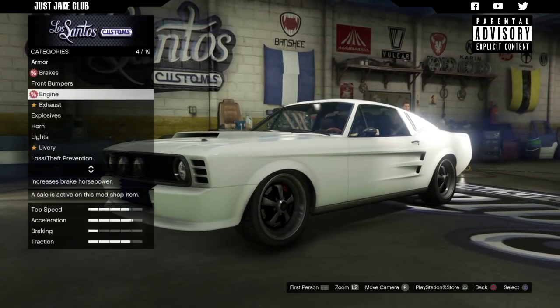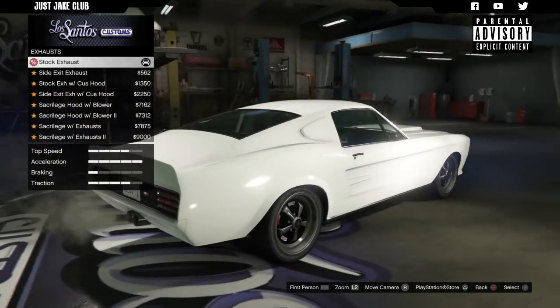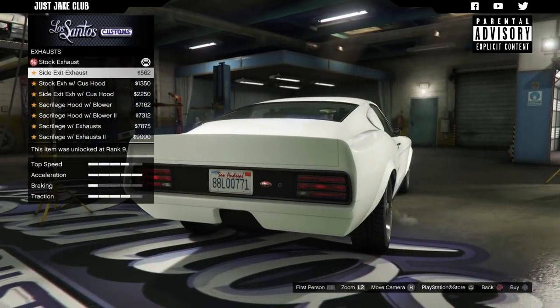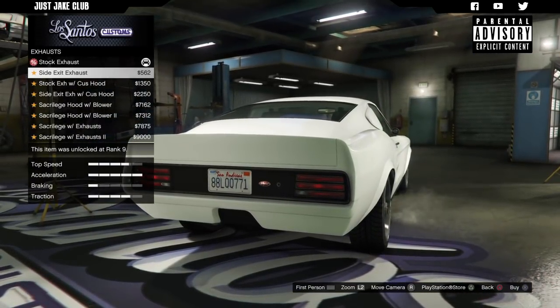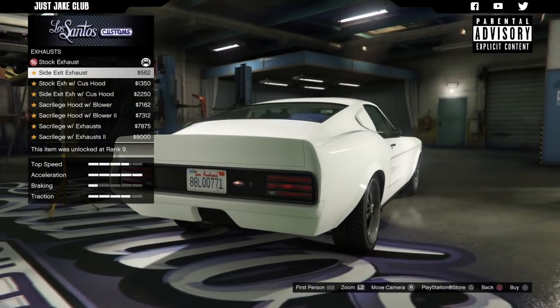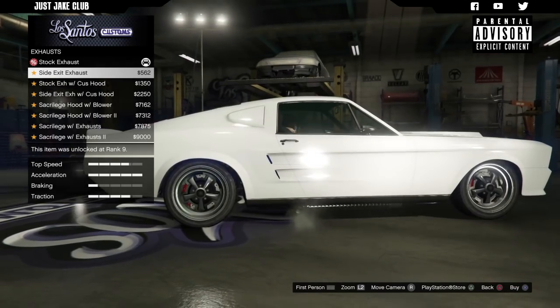We don't get an option for the rear bumper, so we're going to go straight to the engine and grab a level 4 engine upgrade. For the exhaust, the stock exhausts actually look pretty cool. There's a side option which puts a little block over that exhaust exit hole at the rear, and then we move to the side exhausts just underneath — not a massive fan of them.